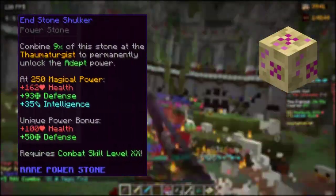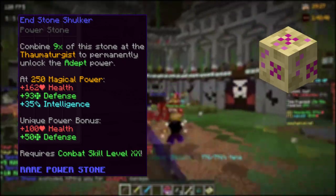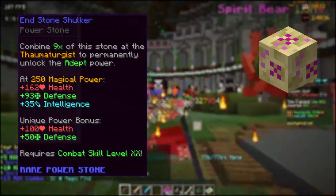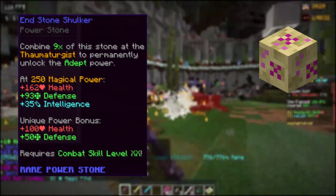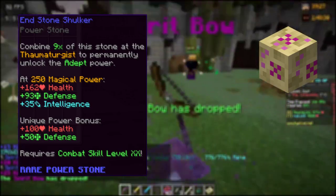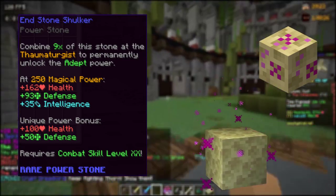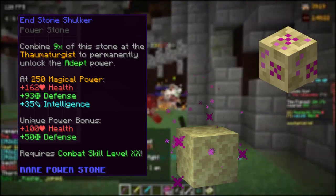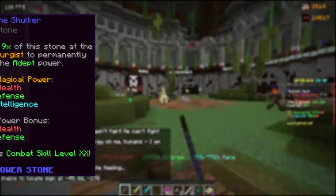The Endstone Choker is a healer power stone, but can also be used as a tank or berserk if your health and defense are drained, granting 100 health and 50 defense. With the requirement filled, you receive an additional 162 health, 93 defense, and 32 intelligence. The Endstone Choker rarely drops from Glowing Endstone blocks within the End. It requires combat 20 and costs about 3 million via buy order or 4 million via instant purchase.